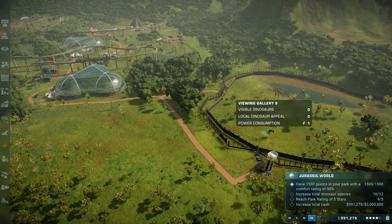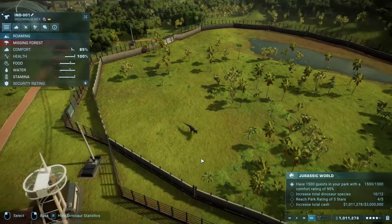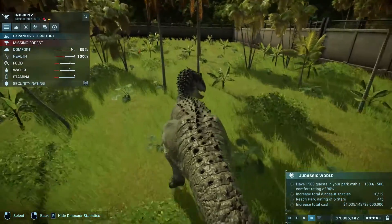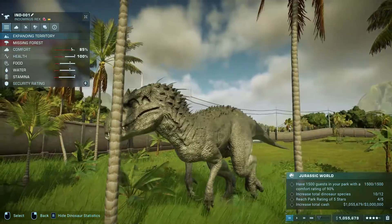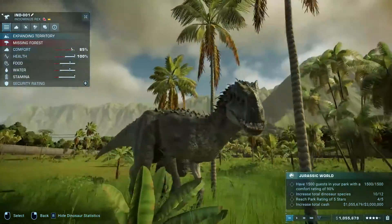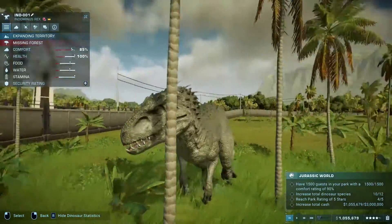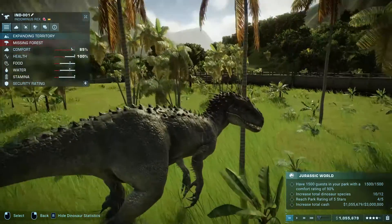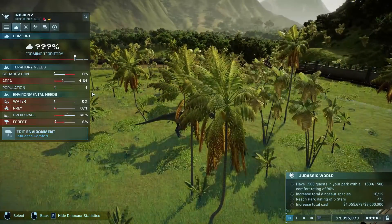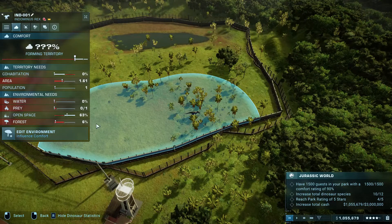Okay, so they've had their little chat. I think this is the end game mission - it's very similar to other end game missions. Let's pause this. Look at this Indominus - the model detail is really nice on these dinosaurs, all of them look really good. They've obviously spent a lot of time on them. I like the little spikes on its elbows, it's quite cool. Okay, what's wrong with this place then? Water is over here, open space is fine, forest and prey is all he needs - so we'll put forest here.